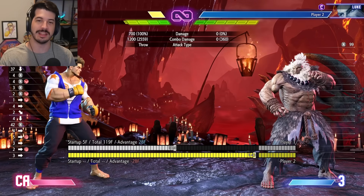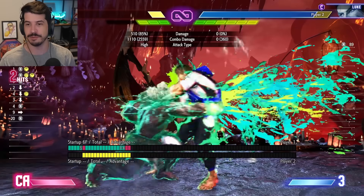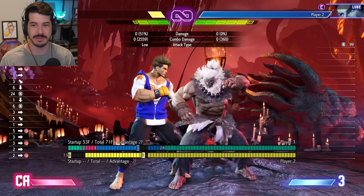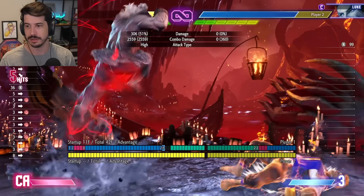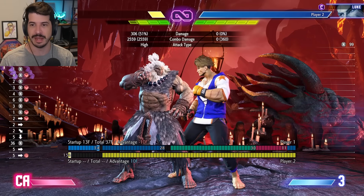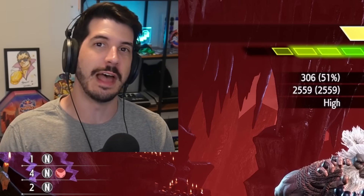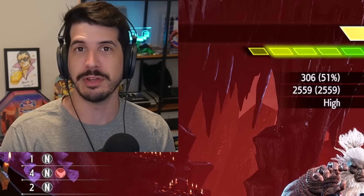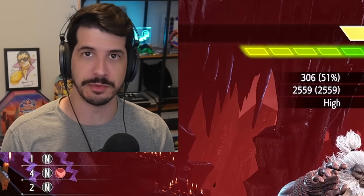Once you start mixing in this option from the demon flip, it's a safe pressure approach. It opens the door for people to start respecting the demon flip more, allowing you to do things like empty demon into slide — which is plus on block — or stop it short and do a dive kick instead. Use the heavy Hashogeki into heavy demon flip empty to get your safe Oki, and then use that mix up to scare people into respecting the other options Akuma has out of the flip.